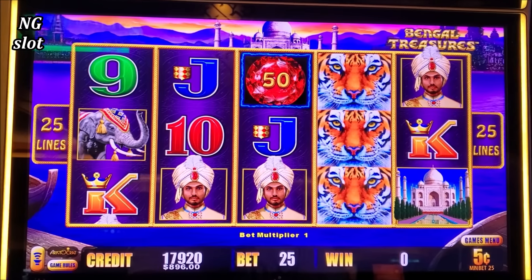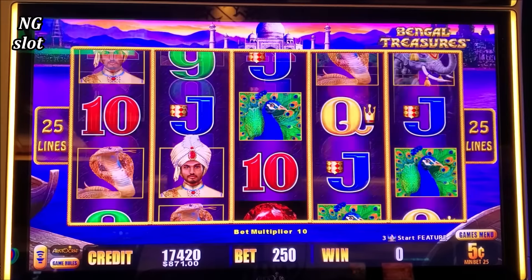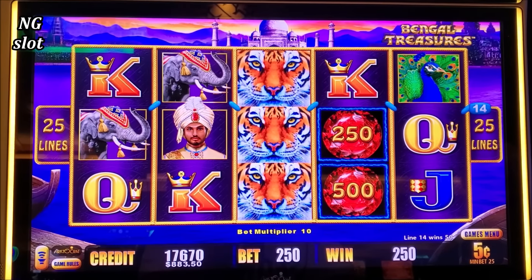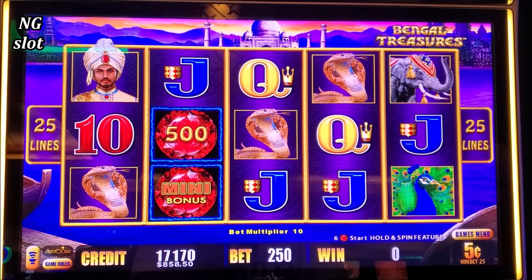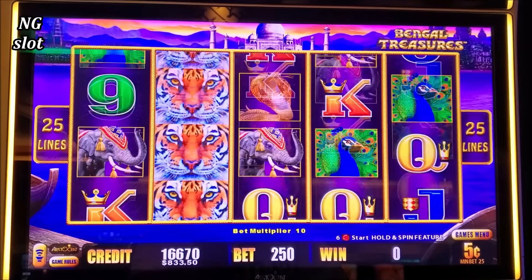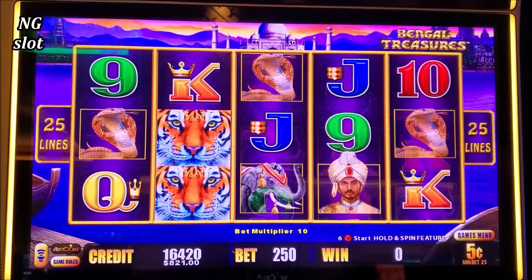Let's go to 5-cent denomination and I will make a $12.50 max bet. Come on, major jackpot! Let's hit that major. During episode 1 I got two major jackpots, so let's get another one here.